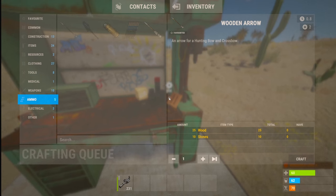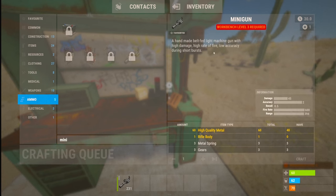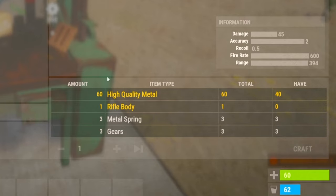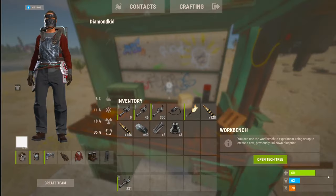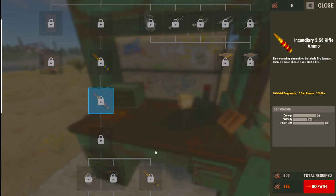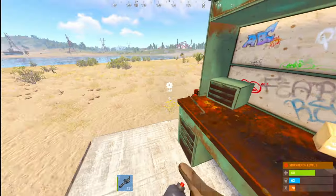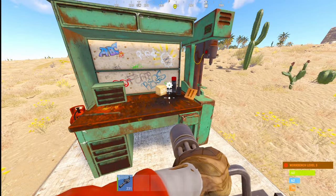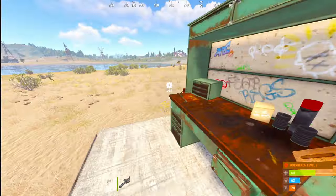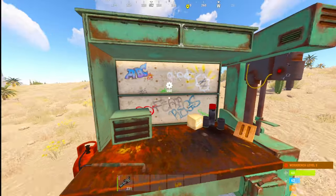One thing I'm curious about is if you can actually craft the minigun. You can! You need a workbench tier 3 and 60 high quality metal. That's actually pretty cheap for the gun. But it's not on the workbench directly, so what that means is that you are actually able to craft it, but the only way to craft it is if you actually go out and find a minigun, then research it at a research bench. That pretty much makes the minigun the rarest gun in the game.